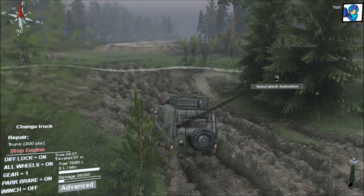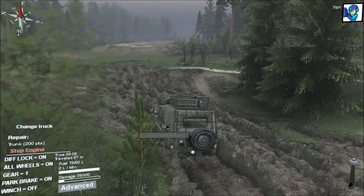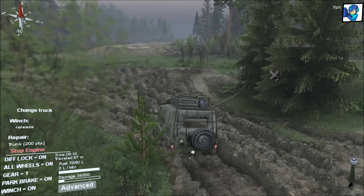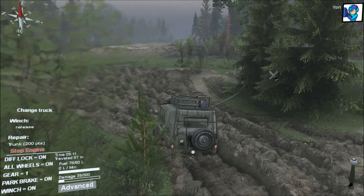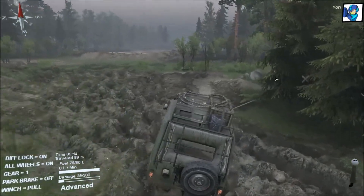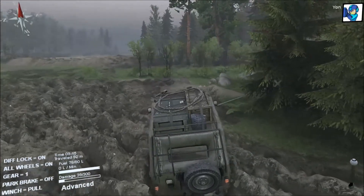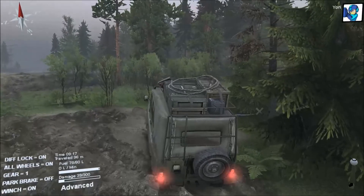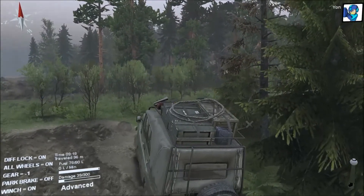I've got some trees over here. You just click on the winch points there — winch source — and you want to go there. You get out and you just winch yourself out. Try to be careful not to flip yourself, because if you flip yourself the engine will stall and then you'll be out of luck.